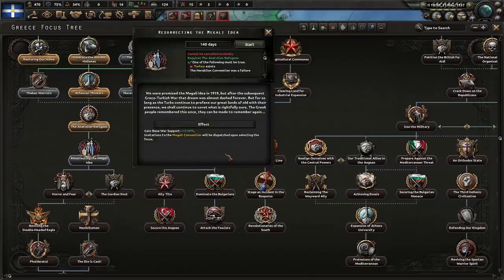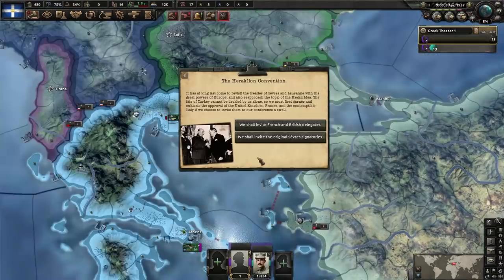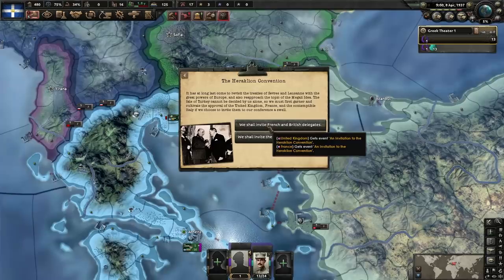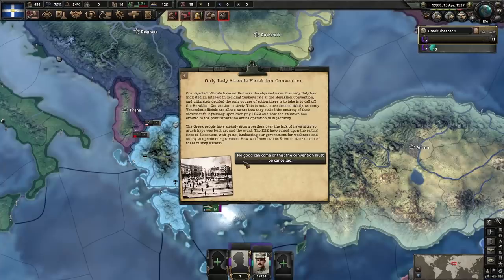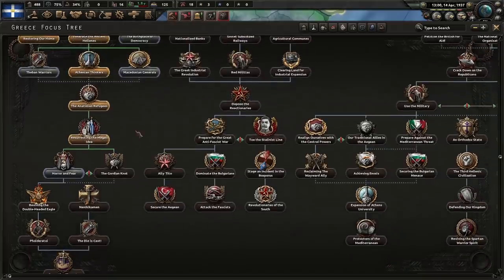Resurrecting the Megali idea. The Megali idea was to partition Turkey among the French, British, and Greeks — with Greece getting the coastline. We have an option: we can invite France and Britain, or we can invite the Italians too. Let's invite the Italians. It turns out the only ones who turned up are actually the Italians — everyone else didn't even bother. And it's been cancelled. So if you had good relations with France, Italy, and the UK, you could go ahead with the classic Megali idea and divide up Turkey. But I want the entirety of Turkey.